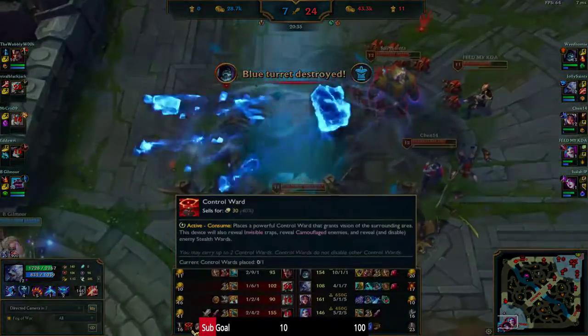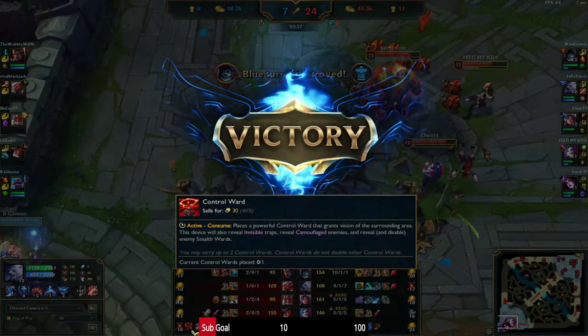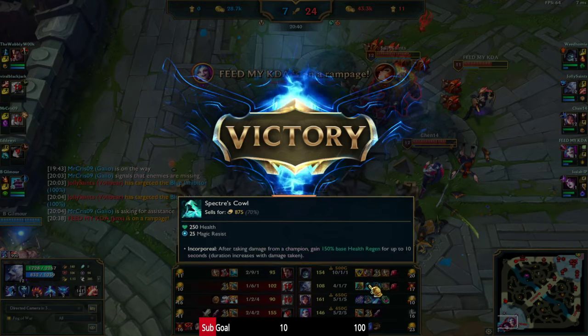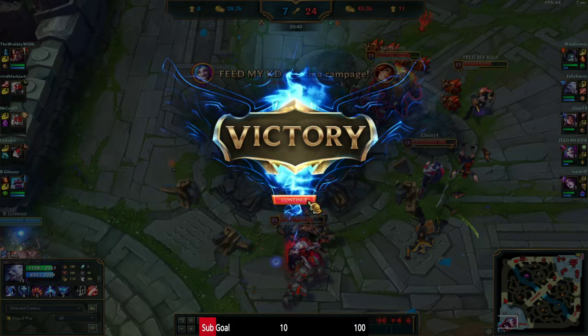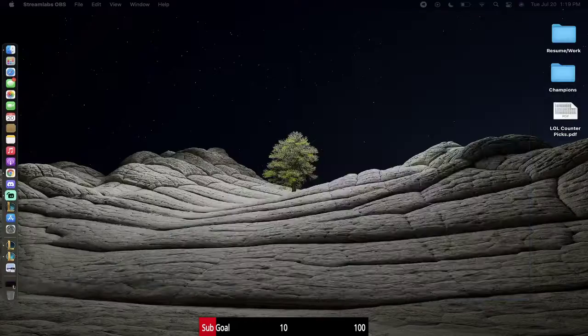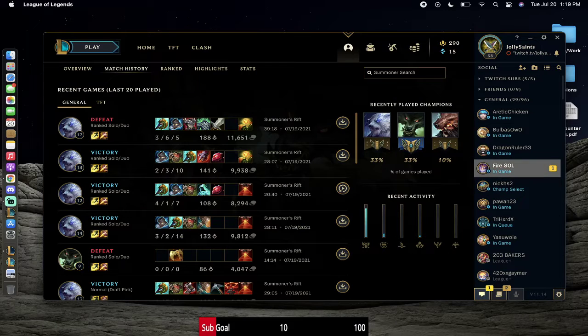That was pretty straightforward. As you can see, my items are Divine Sunderer, Bramble, and Merc Treads — I didn't get to my fourth item. But yeah, this is basically it for Warwick Jungle. Thanks for watching, I'll see you next time. Peace.